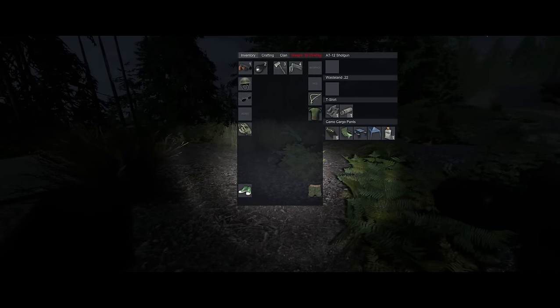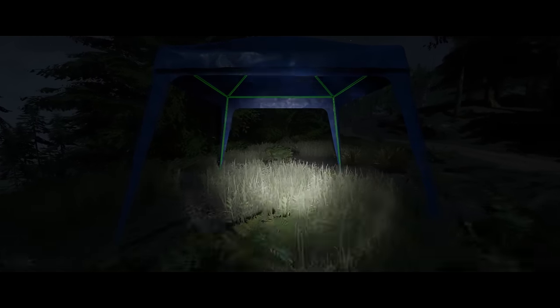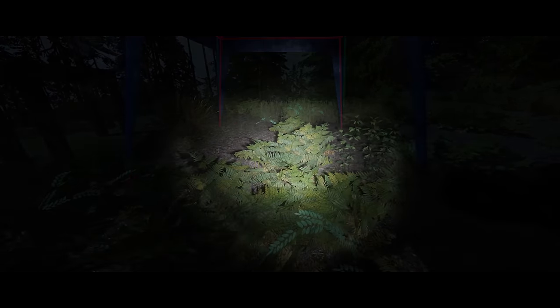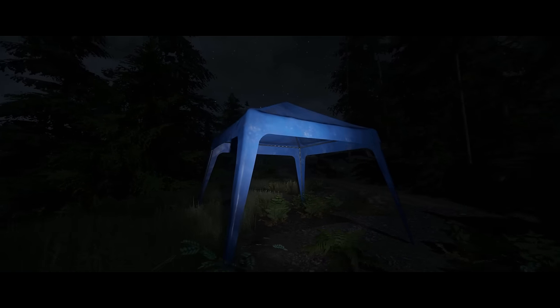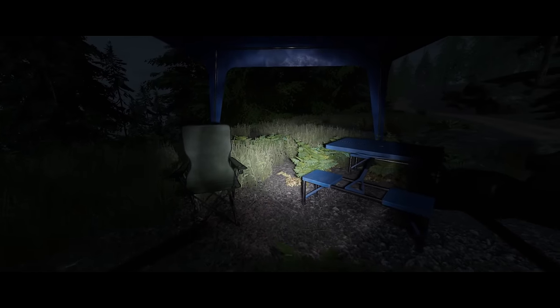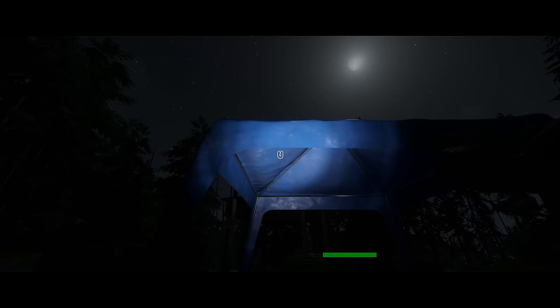Another thing they added in this patch is a camping chair, a camping table, and a pop-up canopy. It doesn't seem like you can place it out in the wilderness — it needs to be at your base. These are close to the plus sign. The pop-up kind of looks like this when it's down, and then there's the camping table and a chair. They all look really good. The texture on them is just awesome. The devs have really done a great job on those.